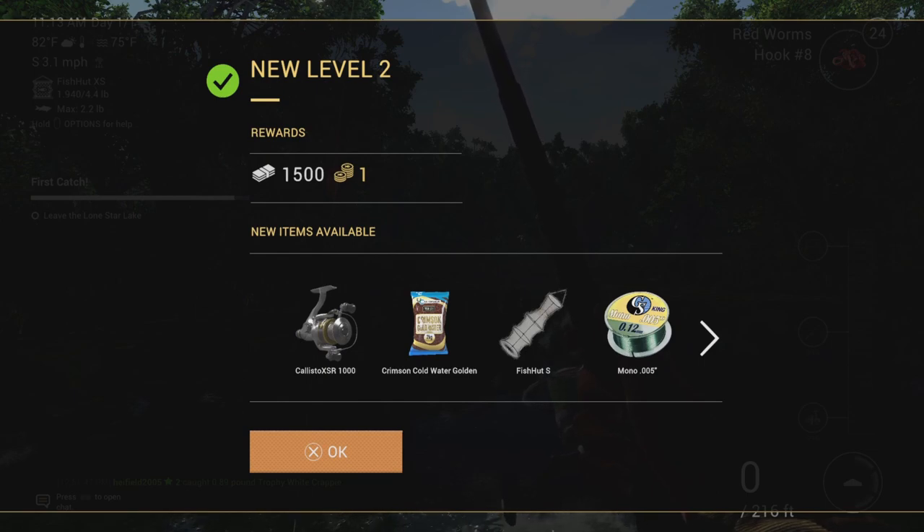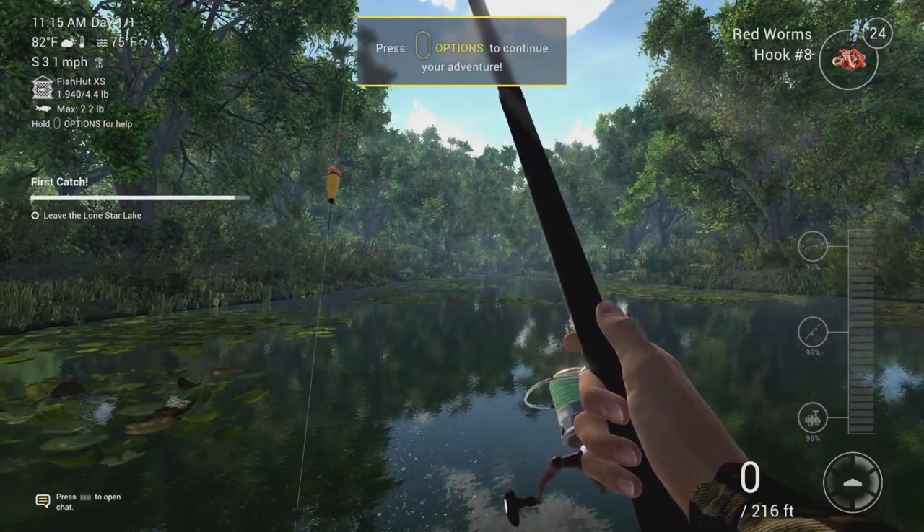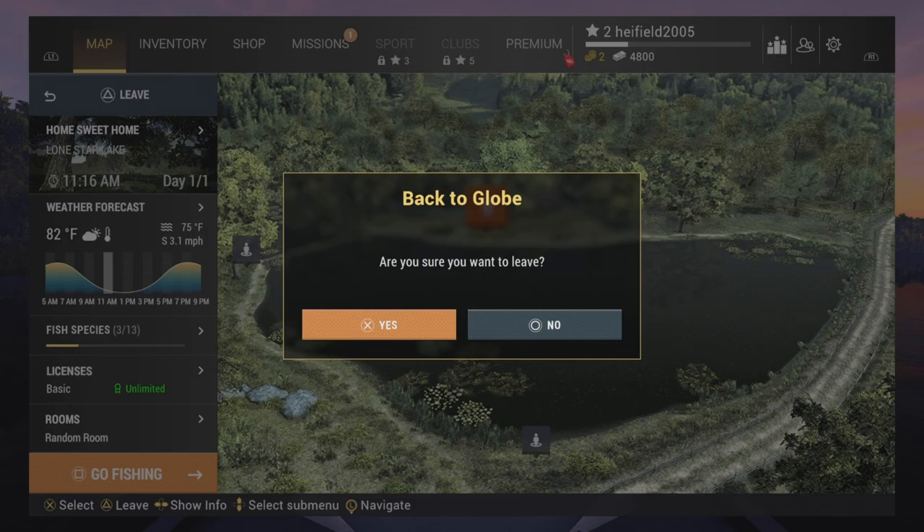It even tells you what you caught on the multiplayer screen. We're level two now - rewards 1,500 dollars, I think it's American currency. One fish token or something, new items available. Fish hole - over here in the UK we call it a keep net. 0.5 mono line, okay. Claim your reward, press leave.